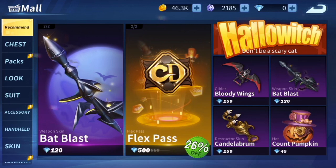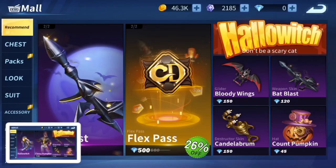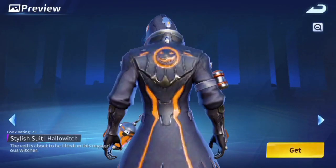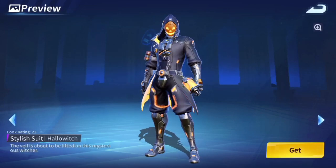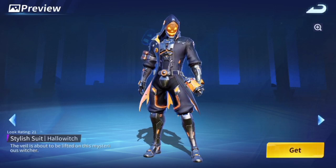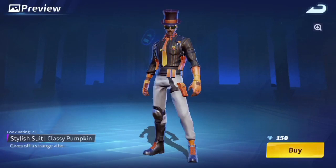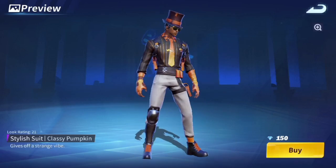Here is the Halloween theme — mind-blowing right? These two new costumes are dope. I'm gonna click on one of these costumes right now — there is the pumpkin guy, that's cool. I think this costume is the best Halloween costume they've made. There's also the rocking skin which is very very dope. You have to have black spots to buy it or 60 diamonds to open the pack to get it.